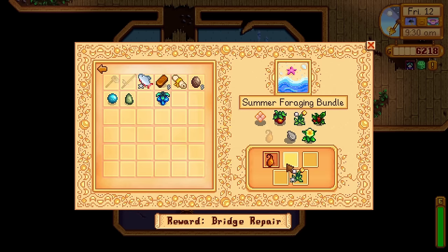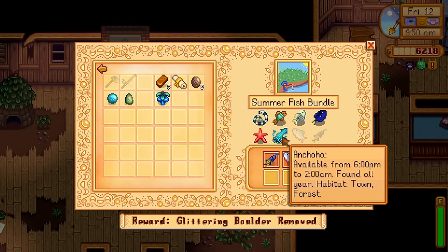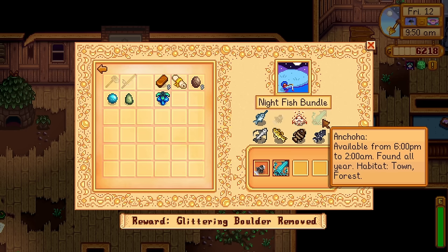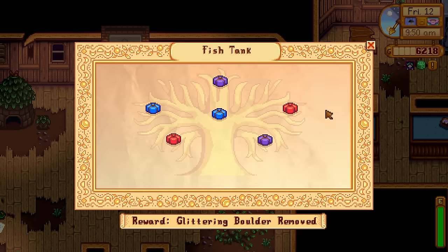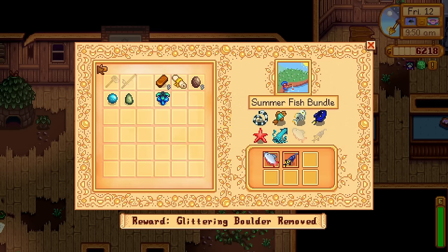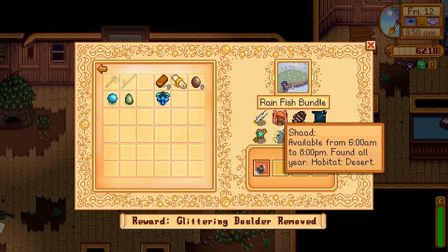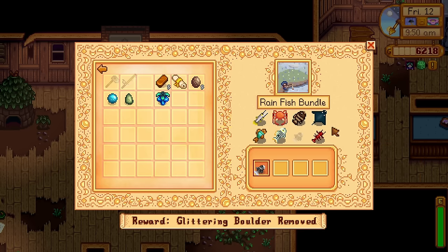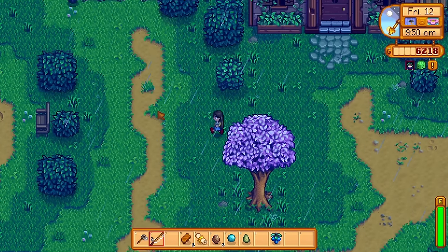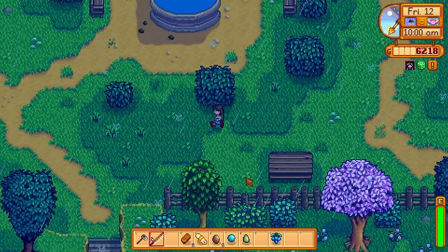We have the dandelion to donate and we have a fish. I swear we got one of these — did I not bring that? Oh, I needed two of them. It was needed in the night fishing bundle and the summer fishing bundle. A lot of the fish overlap and you need them twice — the puff earth was needed twice, this crab and this mag is also needed twice. I forgot to bring my pickaxe to upgrade it. How you gonna upgrade the pickaxe without the pickaxe?